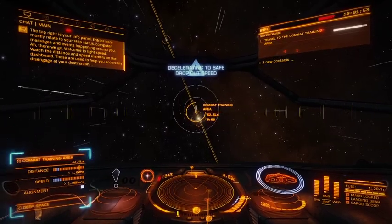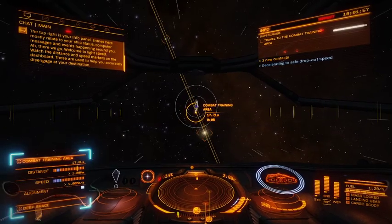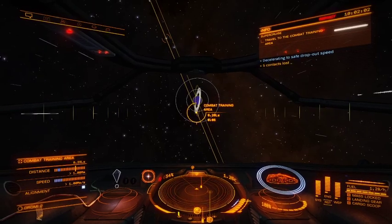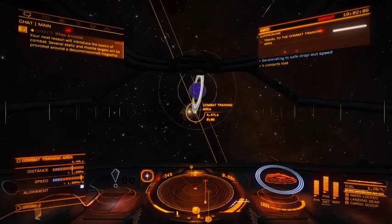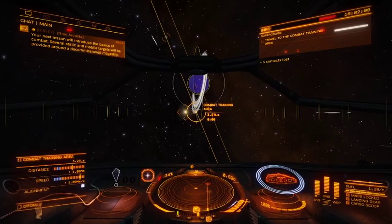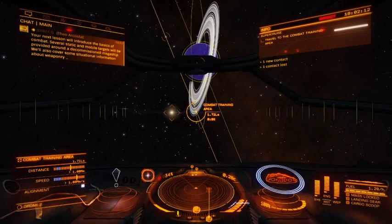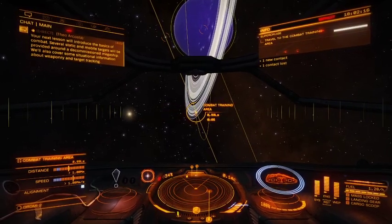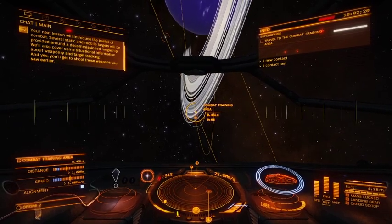Watch the distance and speed markers on the dashboard — these are used to help you accurately disengage at your destination. Your next lesson will introduce the basics of combat. Several static and mobile targets will be provided around a decommissioned megaship. We'll also cover some situational information about weaponry and target tracking, and yes, you'll get to shoot those weapons you saw earlier.